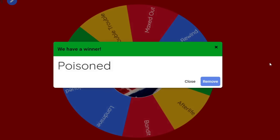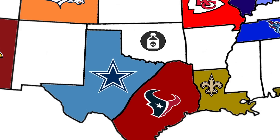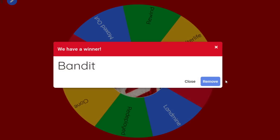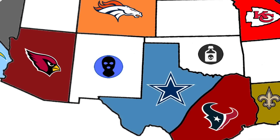Poisoned is going to Oklahoma, so last time Oklahoma was really beneficial for the Cowboys — maybe this time it's going to hurt them instead. And then we'll get the Bandit power-up, a returning one. It's going to go to New Mexico, which is next to the Cardinals and not far from the Cowboys and Broncos range as well.